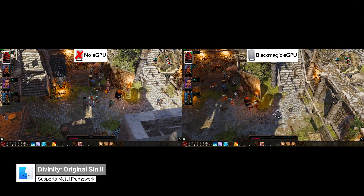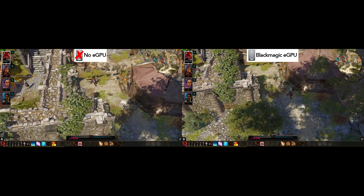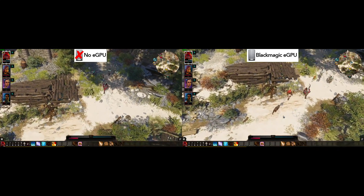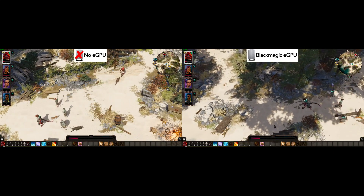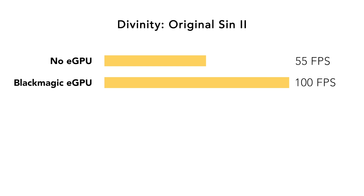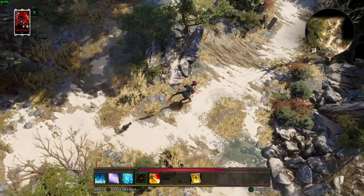Let's begin with our first game, Divinity: Original Sin 2. This is one of the few games with confirmed official eGPU support, as the developers made a public statement about it. Not all Mac games are officially supported by an eGPU, so check with the game's developer. Based on my testing, running without the Blackmagic eGPU we see an average frame rate of 55. With the eGPU connected, this increases to an incredible average of 100 FPS. Running the game at its max settings with the eGPU, it receives an average frame rate of 60.